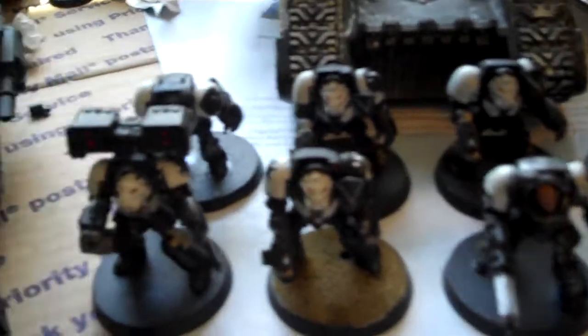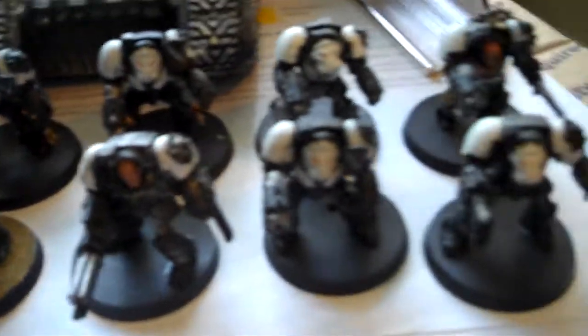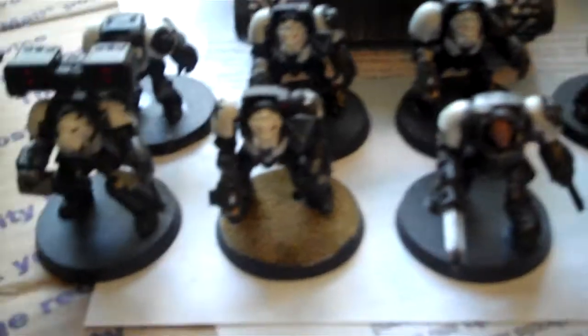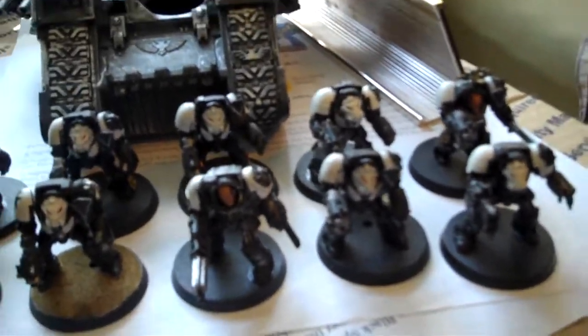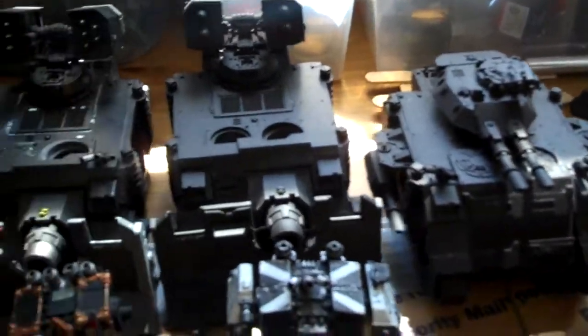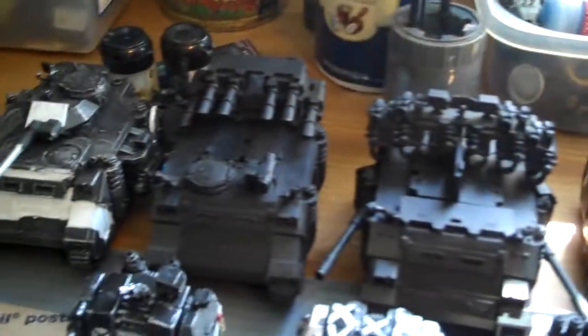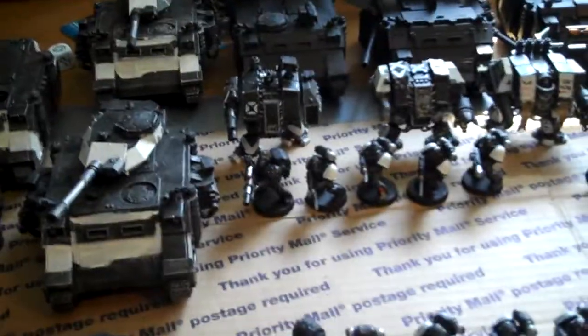And yeah, there's a Whirlwind — well, not a Whirlwind. I forget what the rocket launcher's called, but it's there. And I know they have three heavy weapons — I would be splitting these guys up anyway. I don't like rolling them in strength. So the rest of my vehicles — my two Rhinos. That's my Black Templar Army so far. All for the Emperor — see ya.